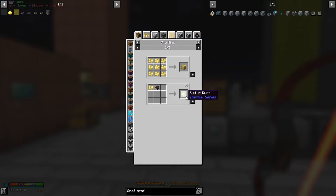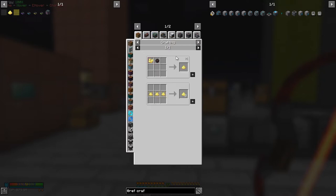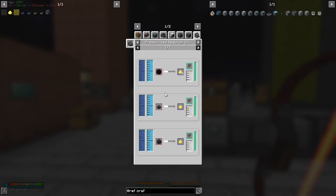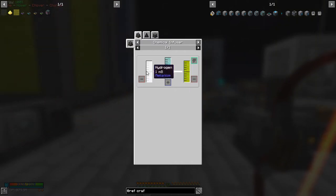The Mekanism crusher will produce sulfur directly. Other recipes for sulfur include the pressurized reaction chamber and the chemical injection chamber. You can take gunpowder plus hydrogen chloride to produce sulfur — that's a good way. The pressurized reaction chamber uses water and oxygen with coal or charcoal to produce sulfur and hydrogen as a bonus. But the favorite is the chemical injection chamber using hydrogen chloride.